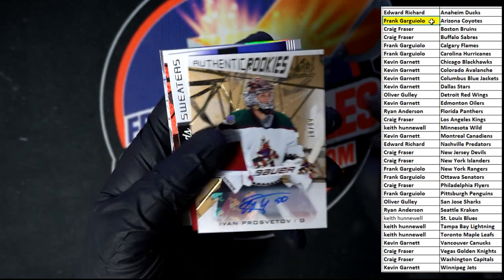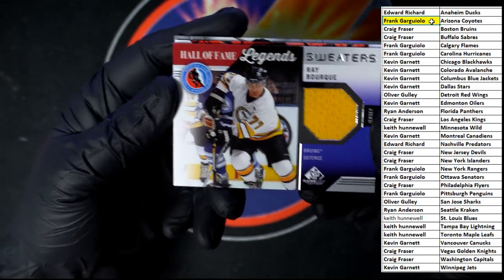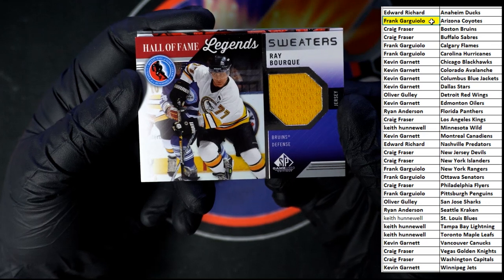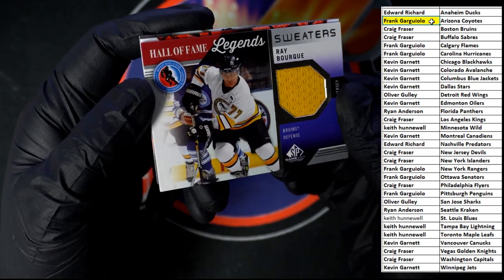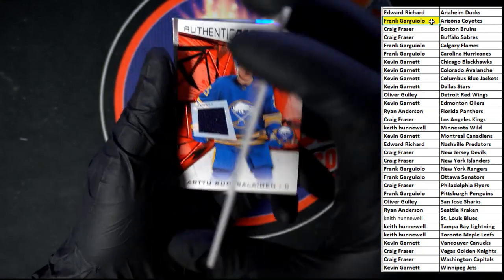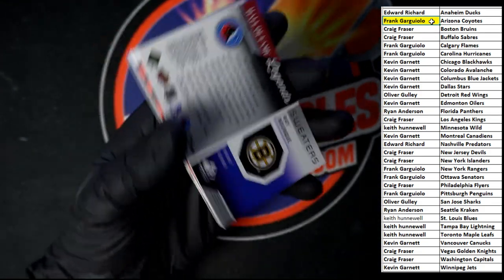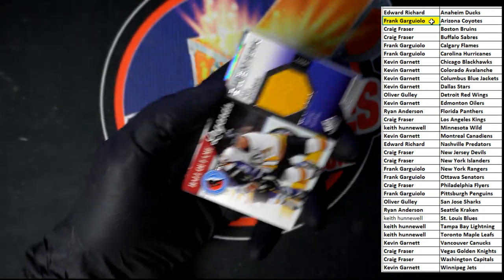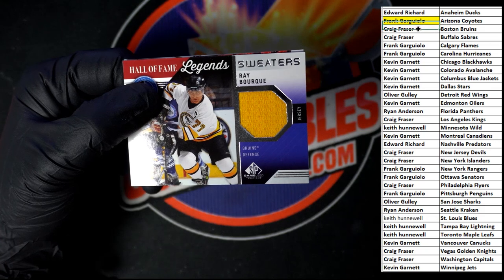Up behind that we've got Ray Bourque, very nice for the Bruins. This one going to Craig F. Not seeing a number on it, but that is a really cool Hall of Fame sweater right there. Let's mark that off — that is going to the B's.